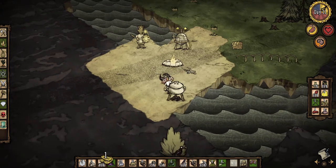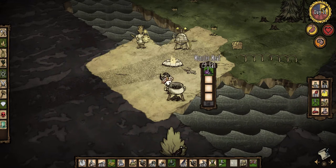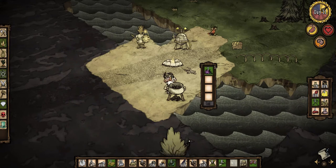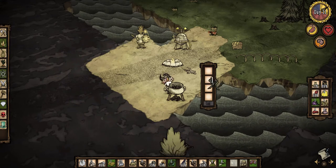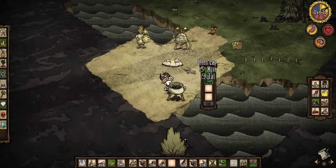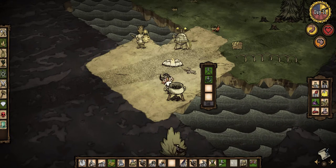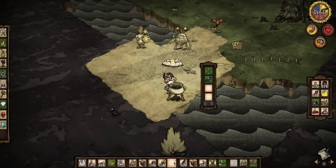We are running out of inventory space — more and more stuff we acquire. We need to do something about that at some point. We're going to make a different recipe here. I think you can use frog legs, which we got in the previous episode. We can use a mushroom and two sticks.